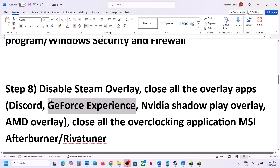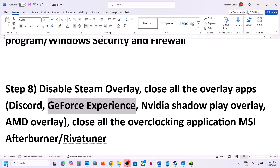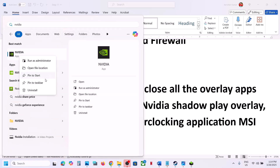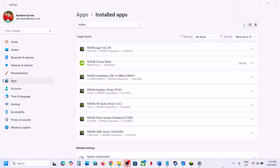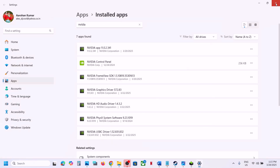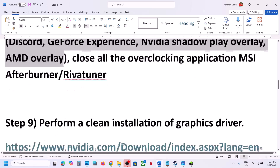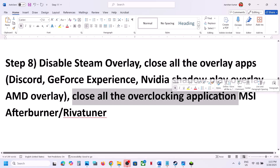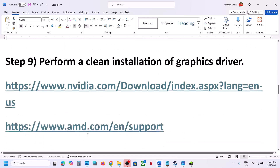If you have GeForce Experience or the Nvidia app running, open the Nvidia app, go to Settings, and turn off the overlay. For many users, uninstalling the Nvidia app has worked. Find the Nvidia app, click the three dots, and click Uninstall. Click Yes to allow and let the uninstall complete. After uninstalling, restart and launch the game. Also close all overclocking applications like MSI Afterburner or RivaTuner, then launch the game.